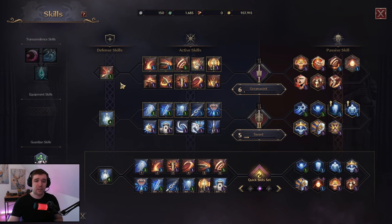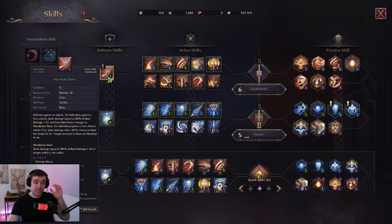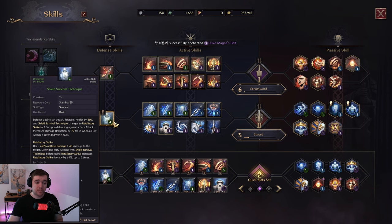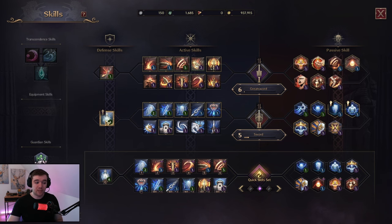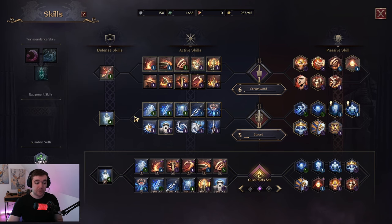You also have your defense skills, which is basically your block. Whenever monsters do that purple circle that closes in, you have to use your counter spell. For example, the great sword deals damage back and has a chance to stun, while the shield restores your health, blocks damage, and lets you deal damage back. So this one deals more damage and this one restores your health, which is nice when you're playing a tanking role.